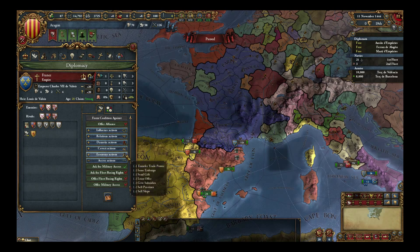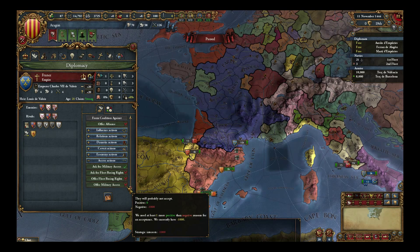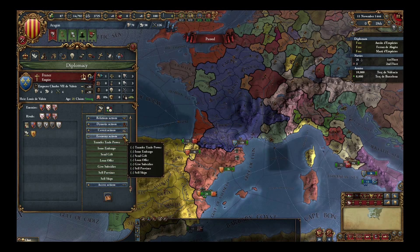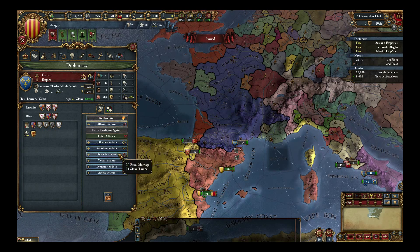Click on access actions. You see the options? Ask for military access? The one that we would want, which is unavailable because they don't want it — it's useless to them — is offer military access. So we need to boost our military. We can improve relations, but they won't accept military access, so we can't get a bonus that way. We can send them a gift, but we don't have enough money for someone that big. We can give them subsidies, which we also can't afford. We can ask them to give us some of their trade power, but they won't do it.